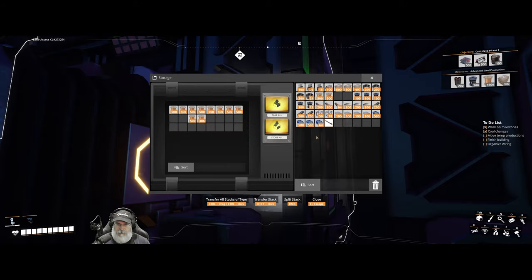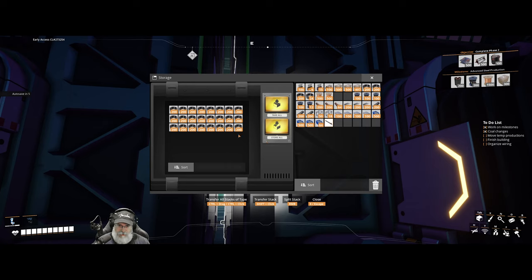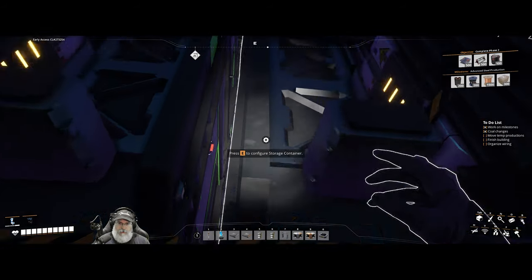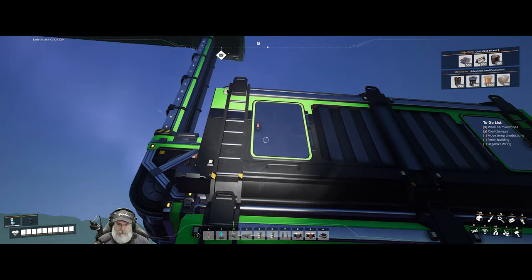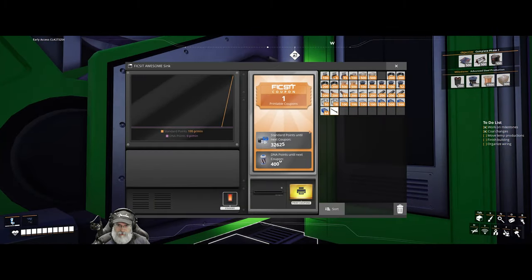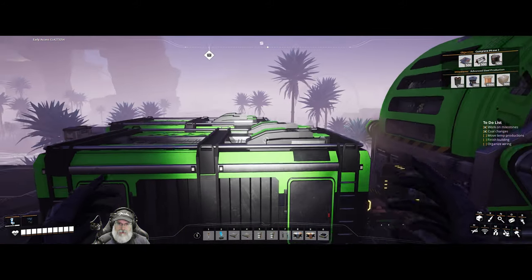We'll keep maybe a couple of stacks with us for now. We're completely full on cable - all the way full. Concrete is starting to fill up on this side too. I started saving smart plating for the space elevator, so I'm no longer feeding that into the sink for now. Let's move all of that upstairs.